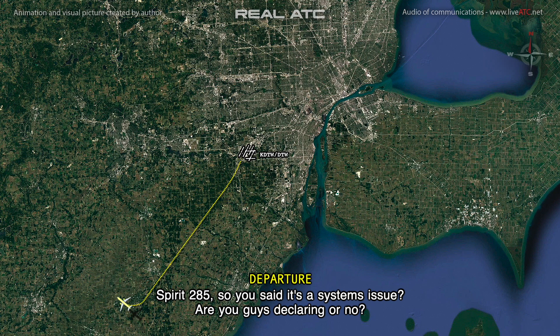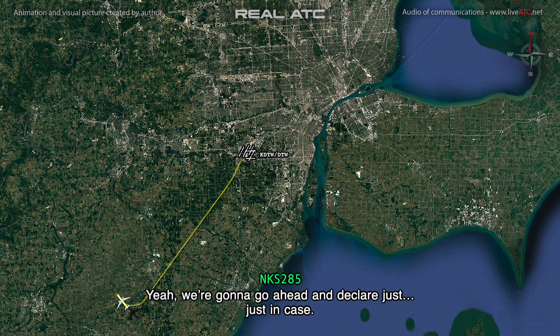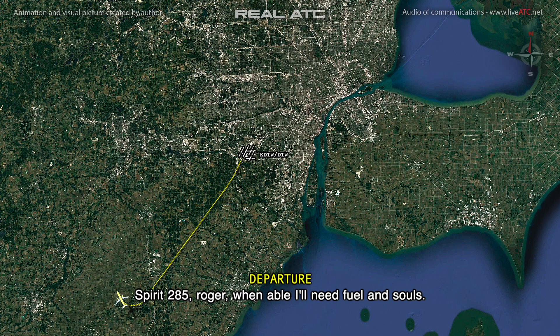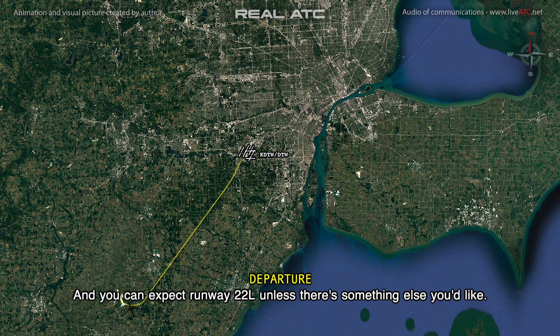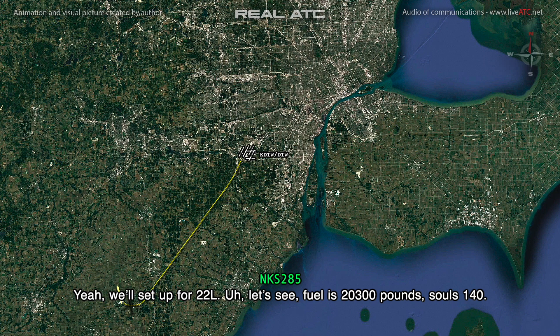So you said it's a systems issue — are you guys declaring or not? Yeah, we're gonna go ahead and declare, just in case. Fairings 285, roger. Weather, wind on the fuel and souls. You can expect runway 22L unless there's something else you'd like. Yeah, we're set up for 22L. Fuel is 20,300 pounds, souls 140.